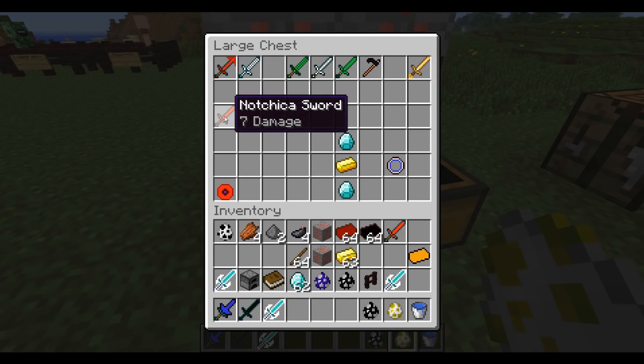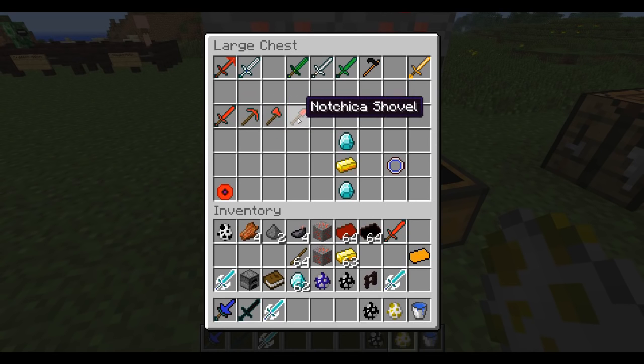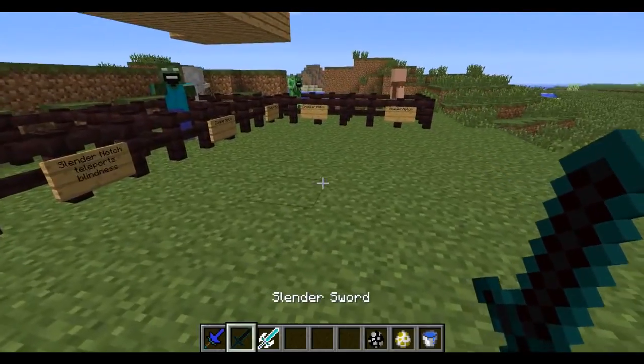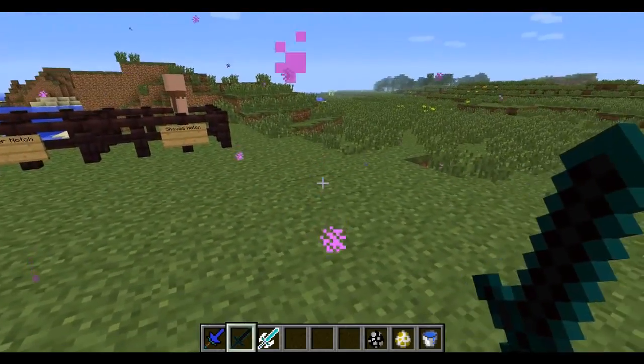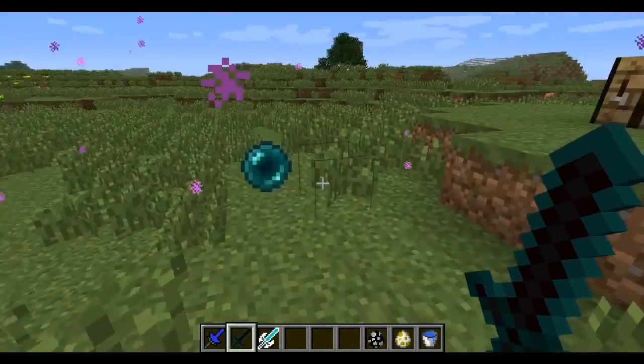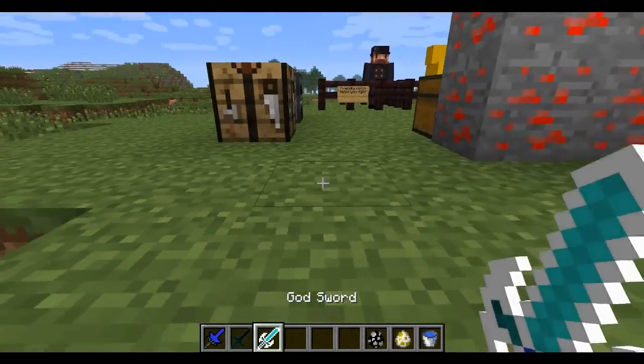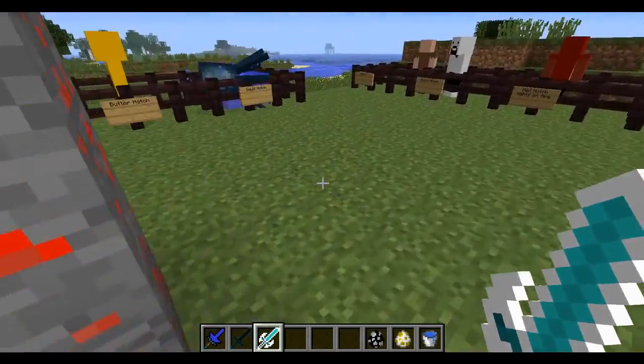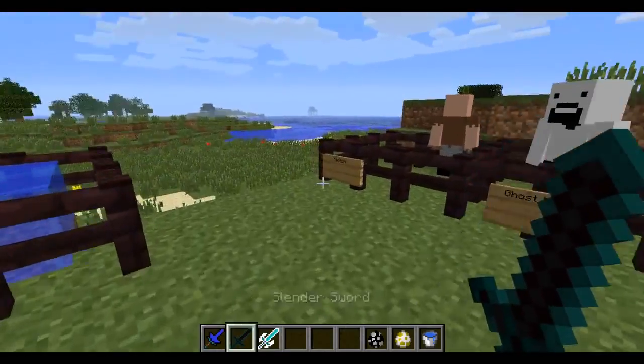You get night vision with the God sword, so that's kind of cool. There's the butter sword which does 7 damage, and there's an actual Notch set - a sword, pickaxe, axe and shovel. These ones have special effects: the slender sword will teleport you by throwing an ender pearl, and the God sword will give you night vision - about a minute 40 of night vision.